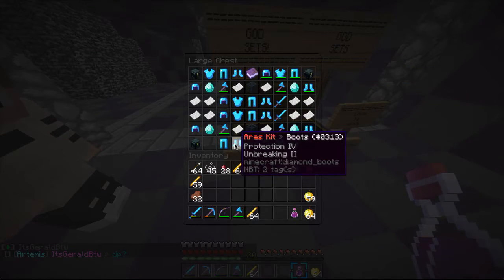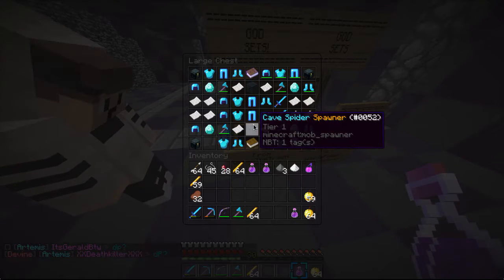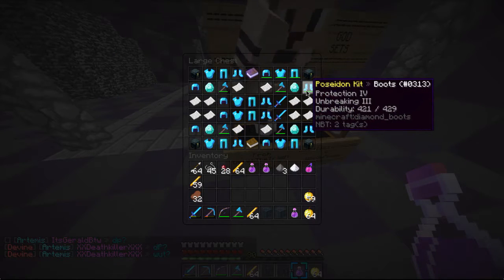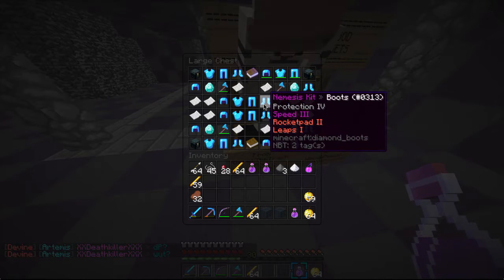Okay, ender chest. What has he got for me? Oh, he's putting stuff in - I don't think he was done yet. Cave spider spawners! Sweet, thank you very much.